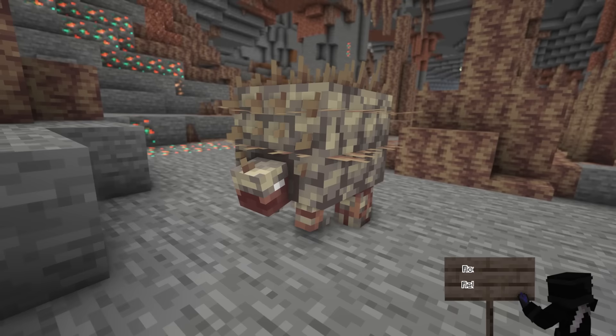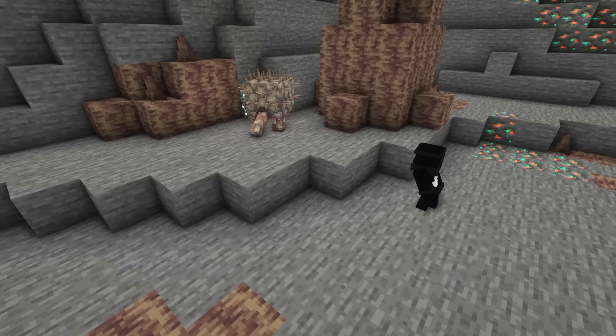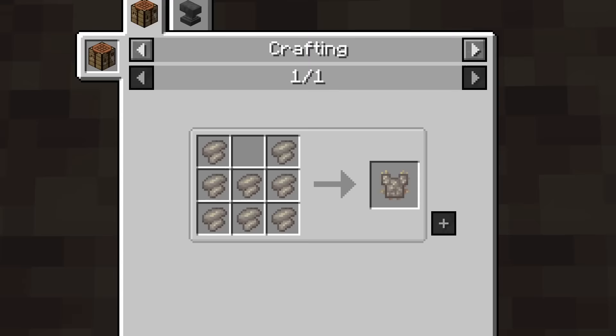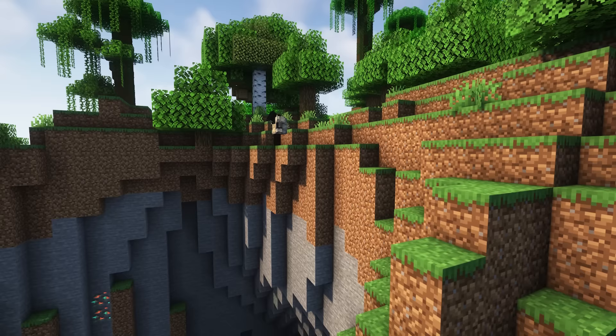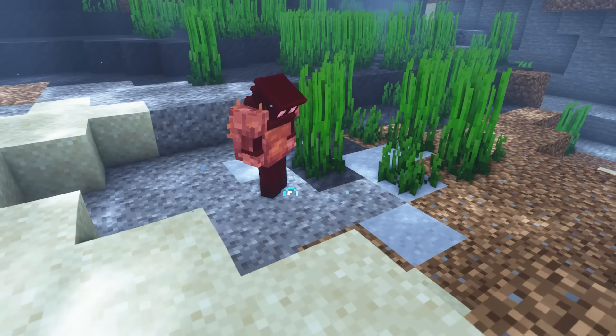The next mob is the Rocky Roller, which is a hostile mob found in the dripstone caves, and is the first mob added in the 1.15 update. This mob attacks in a more unique way, rolling at an accelerated speed towards its target and crushing it. If you manage to kill it, it has a chance to drop Rocky's Shell, which can be used in crafting to create a Rocky Shell chestplate. This enables you to roll and attack like the Rocky Roller when you sprint. It won't deal a great amount of damage, but gives better speed and reduced fall damage. Make sure to take it off when swimming, however, as you will sink due to its heavy weight.